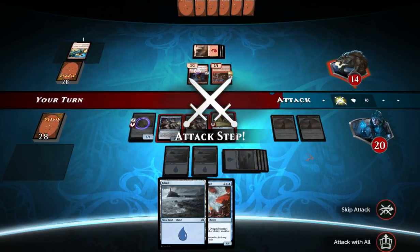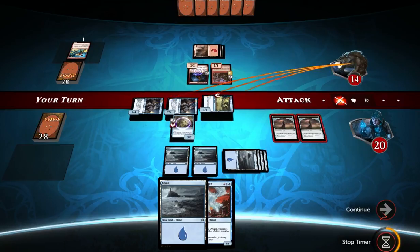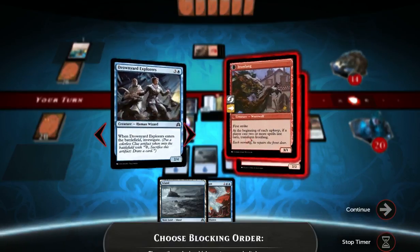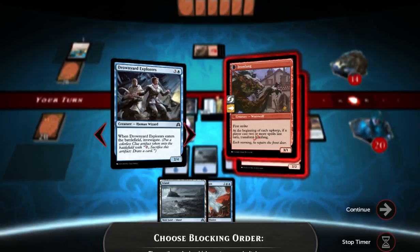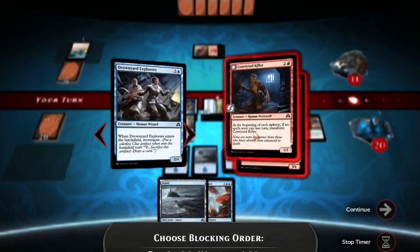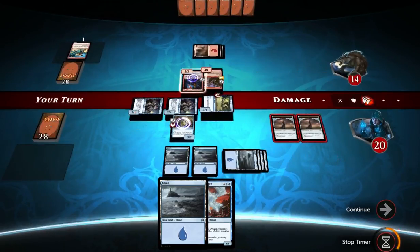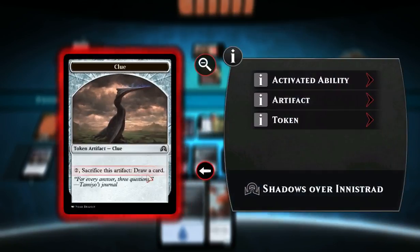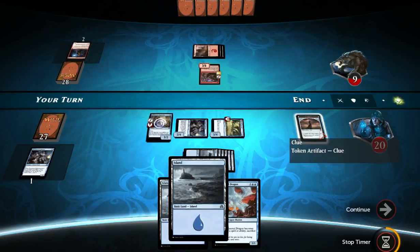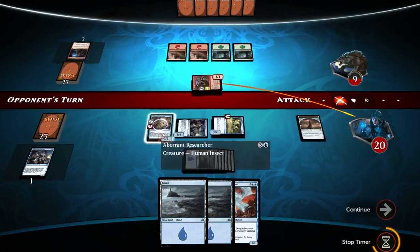I've got two flying now, and I don't see a reason to investigate yet. I'll swing with everything — he has no mana. If he blocks, his creatures are going to die, so which one do I want to kill off first? This has First Strike, so it's going to kill me either way. I'm going to attack his Convicted Killer, then attack the Iron Fang. First Strike is going to deal 3 damage, then I'm going to kill his Convicted Killer and deal 5 damage to him. I'm going to investigate with the clue and get another island.